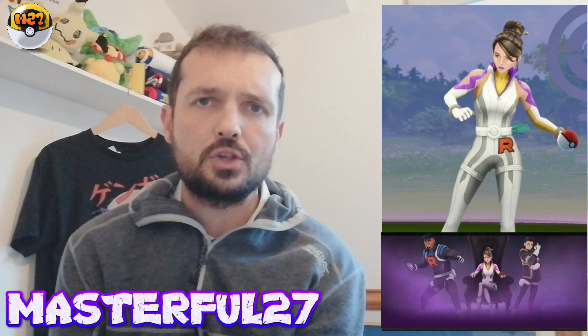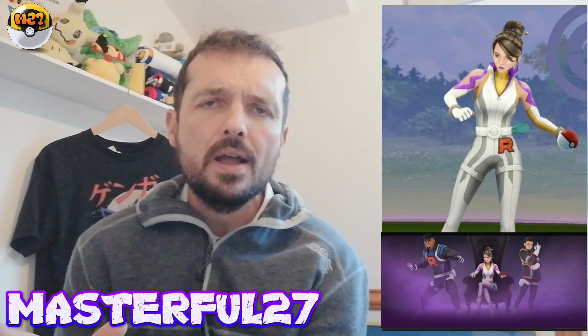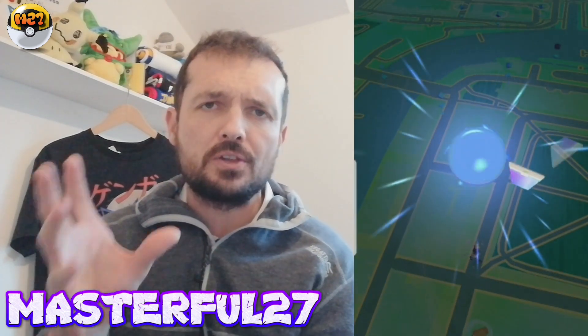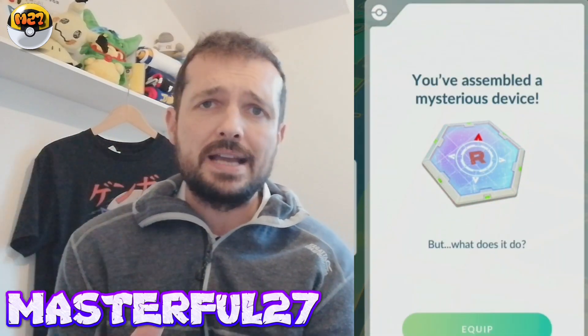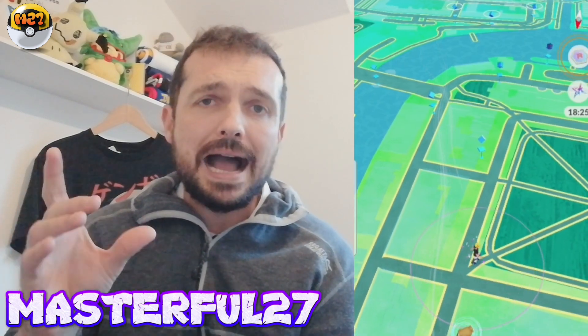Hey everyone, it's a boy, MassFull27 here. Thank you, welcome to the latest vlog on my channel. Hope you're all keeping well and enjoying the latest update in the game. As we all know, Team Go Rocket leaders are now taking over Pokestops in Pokemon Go — collecting those fragments from Team Go Rocket grunts. Six of them will give you that rocket radar and you can encounter Cliff, Sierra and Arlo and have an attempt at battling to win some really cool shadow Pokemon.